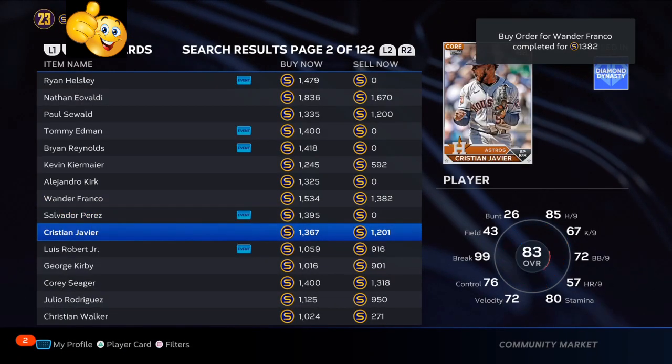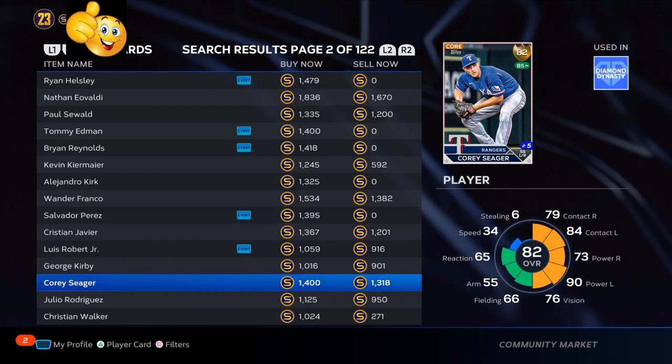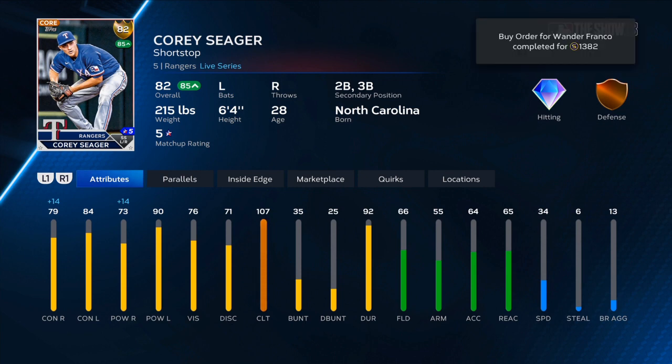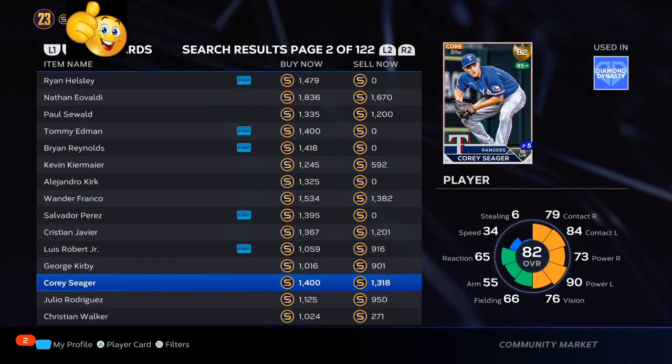The only other player performing better than that is Lewis Arias — he's very low in the game, another good investment. The next person you need to pick up is Corey Seager. Corey Seager has been performing lights out, top of the batting order, helping his team go on a nice win streak. Wander Franco, Corey Seager, and Lewis Arias are all cards that have potential to get a big boost or supercharge very, very soon.